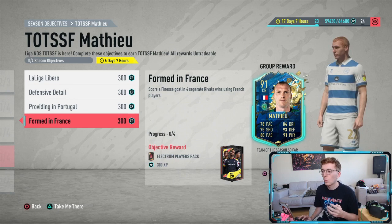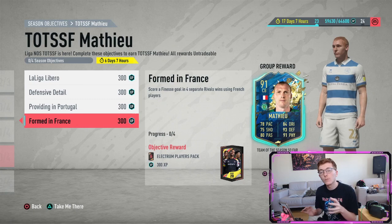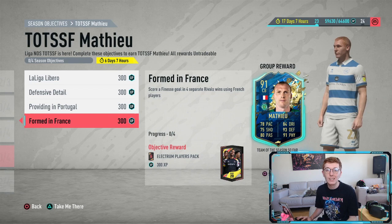Score a finesse goal in four separate Rivals matches with a French player. I'm going to show you players that can do all of these objectives or complete a lot of them at the same time, and a squad you can put together for relatively cheap, plus a couple of other options in case a few players are a bit too pricey.